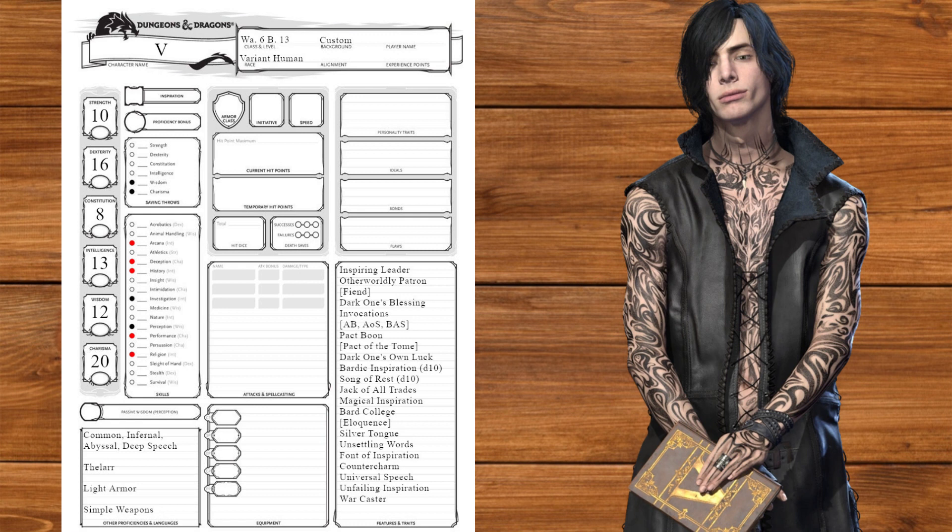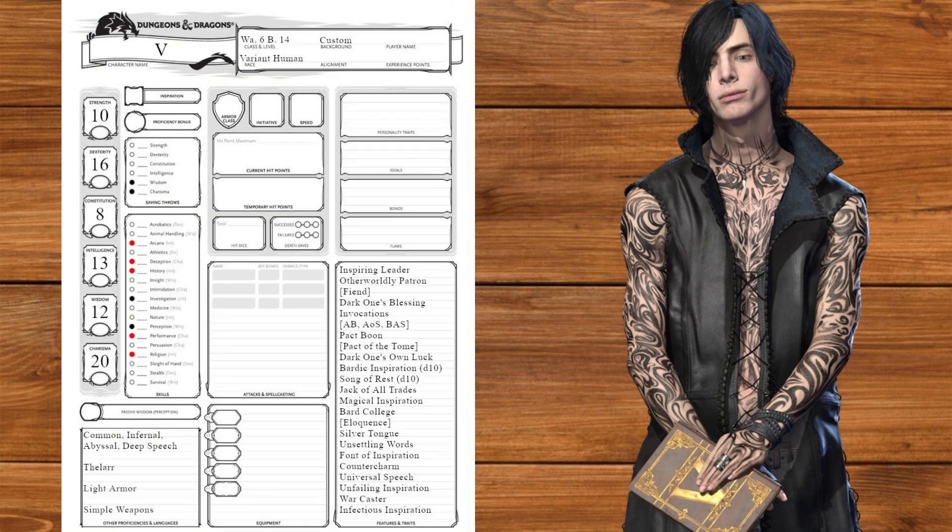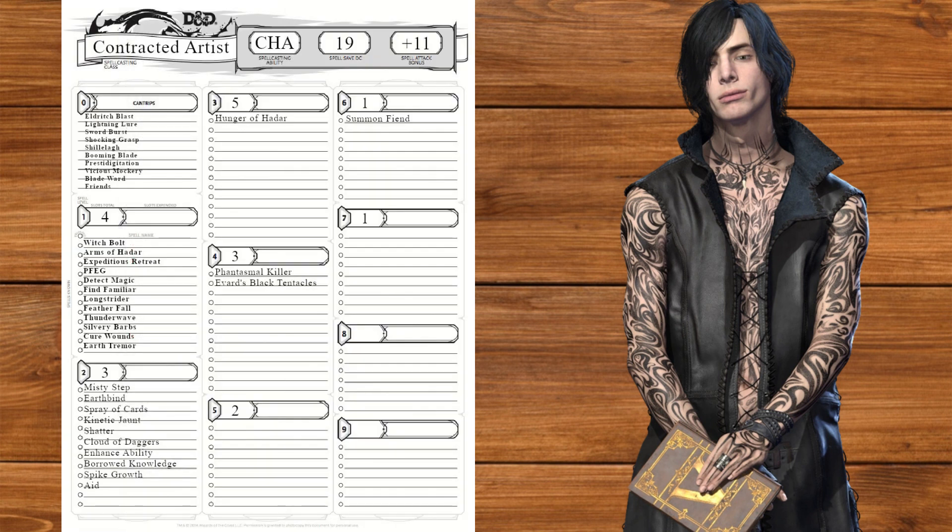At level 13, we'll get d10 Song of Rest and Earth Tremor to have Nightmare pop up for a ground pound. Speaking of the big guy, at level 14, we'll get Infectious Inspiration and more Magical Secrets, taking Summon Fiend to summon Nightmare and Sunbeam for the laser. Sadly, you can't use both at once.